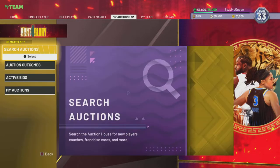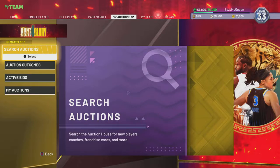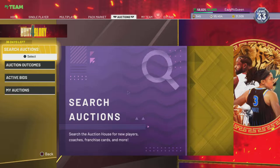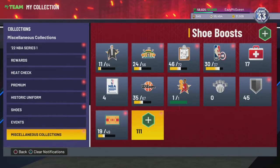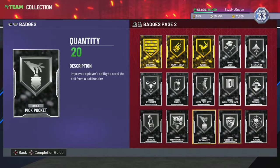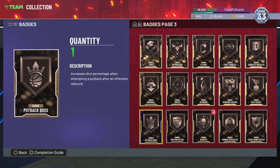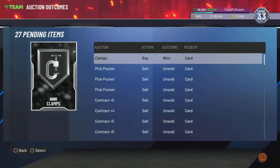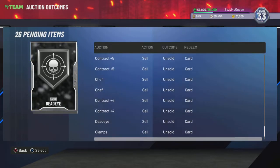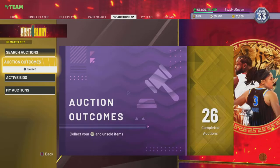I'm level 33 but I'm gonna tell you guys the best MT making method right now. It is a little bit risky but you guys can make a lot of MT. Look at this - I'm stacking these badges. I have some of the best badges in the game. I probably have almost 200,000 MT in badges easily, and contracts which I could probably sell. Stacks and stacks and stacks of badges.